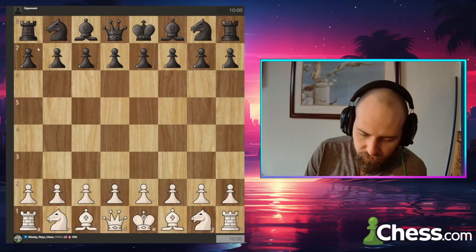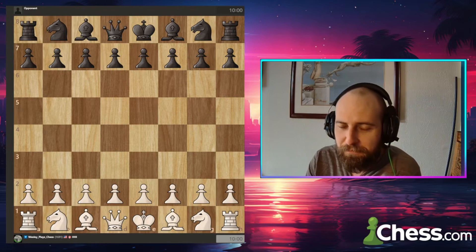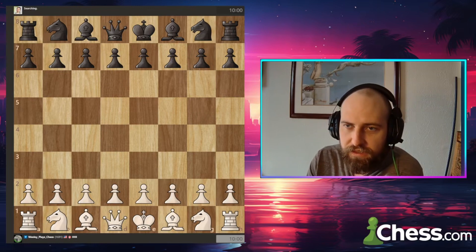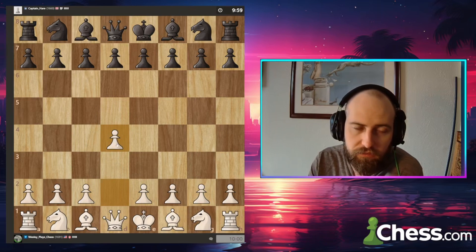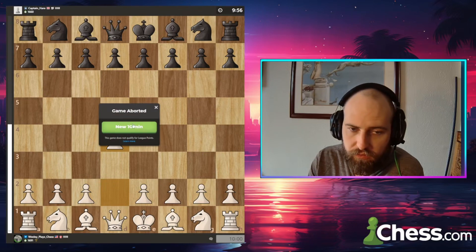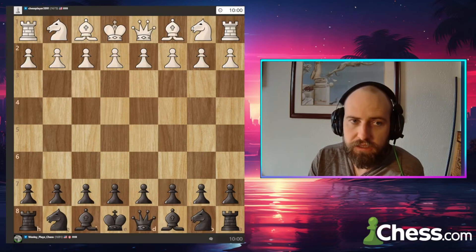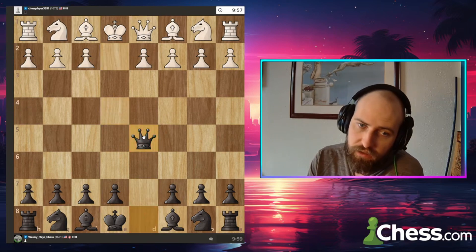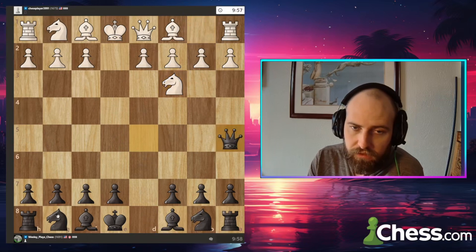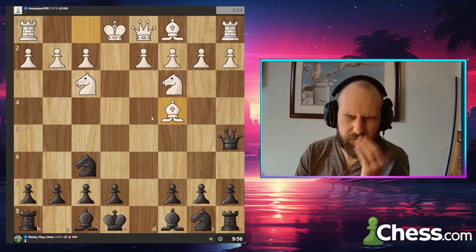Let's jump into a rapid game and see what opening we're going to face and how poorly I can play it. We'll play London. We got a 1673 from the US and we get the black pieces, so it's going to be another Scandinavian. Let's see how I can mess this up this time.